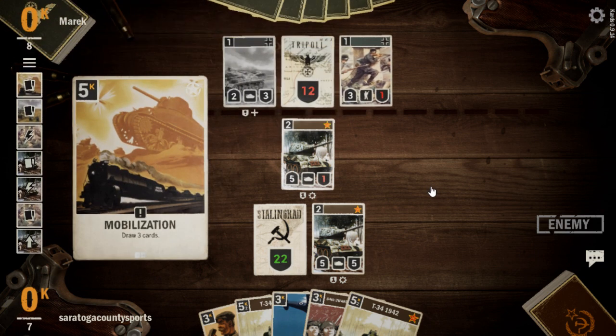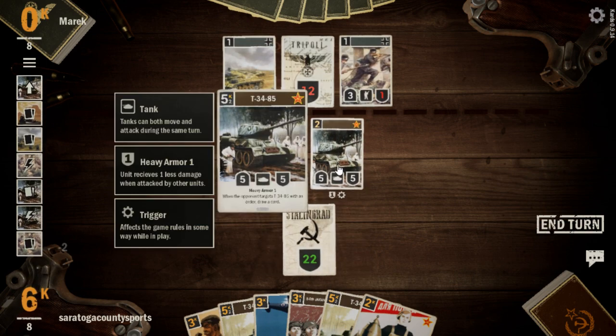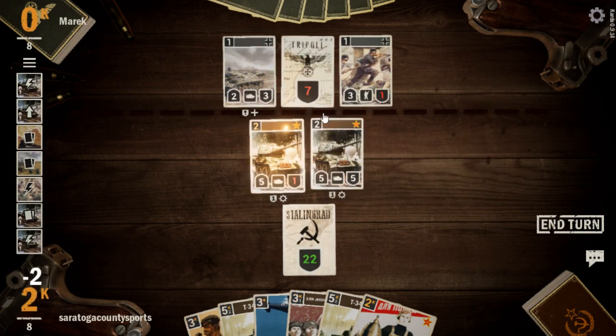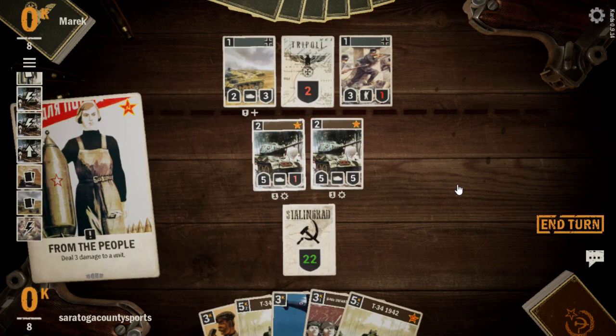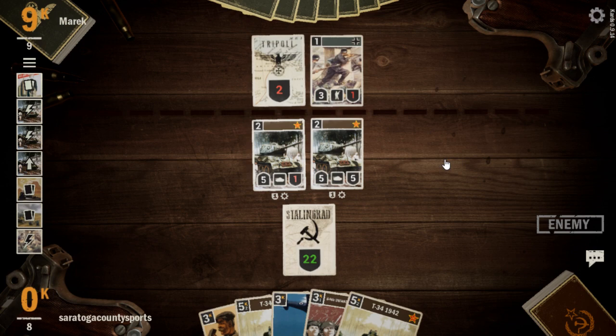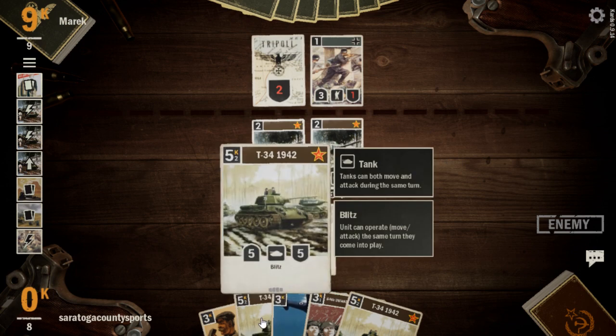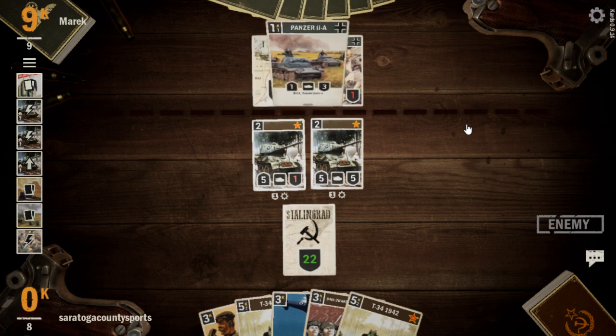Stug and a mobilization for our opponent. We get a From the People — let's get some attacks in and take out the Stug. Pass the turn back. Now they really have to make some moves on our T-34s — we're presenting lethal threats, plus we have extra T-34s in hand that can end the game in a hurry. A good start for our deck here, kind of the ideal start.